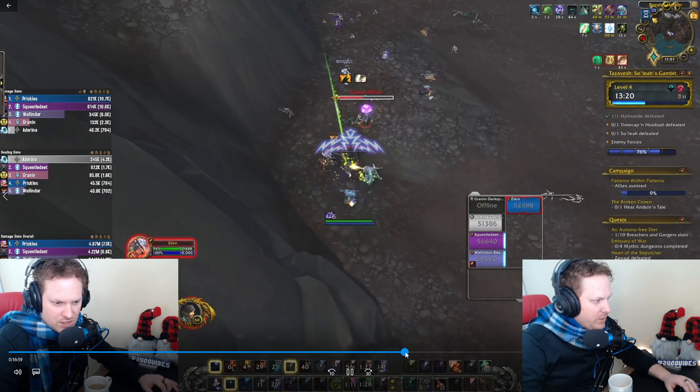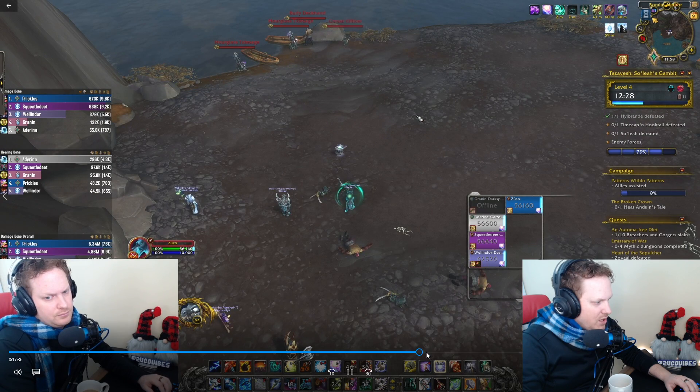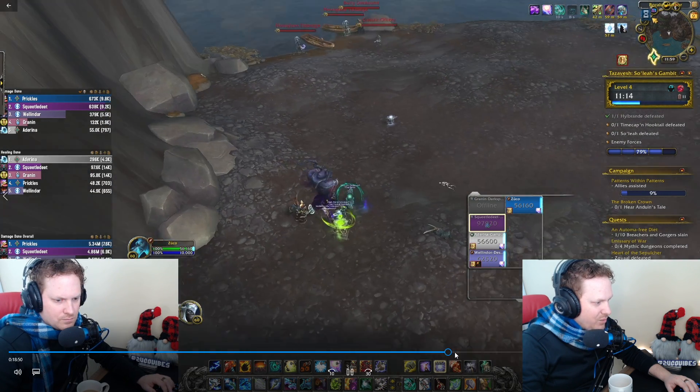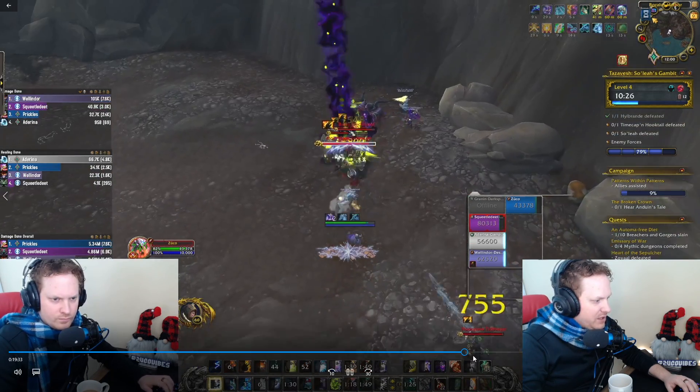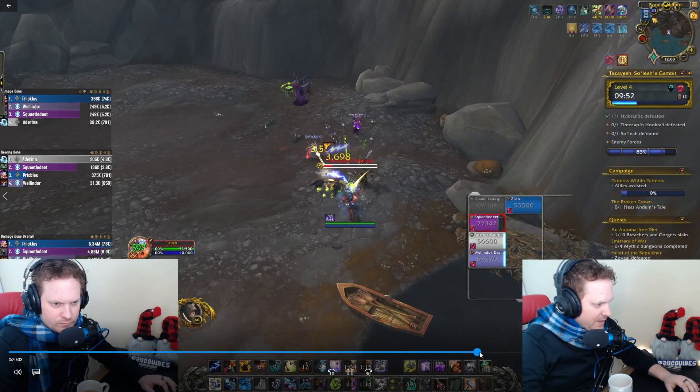We kill the trash, and I say to the DH: let's summon you back, you go tank. We had a warlock, which was perfect, and he does that like a true champ. We clean up the rest of the trash and it's fine. Then we get to the boss fight.